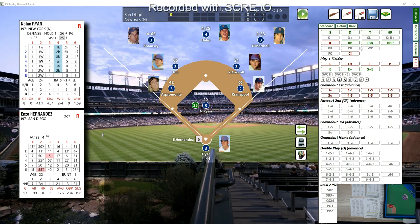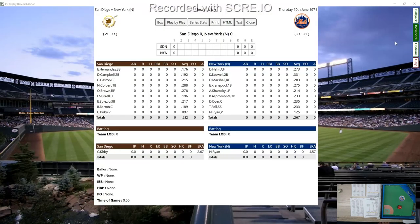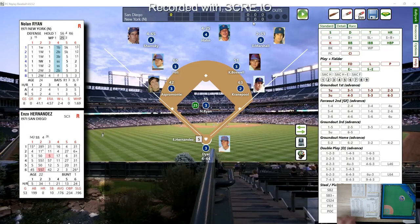We haven't rolled to see what kind of stuff they'll be having, so let's do that. Ryan will have his A stuff — he still walks a ton of guys, but he will have his A stuff. Ryan is an A and Kirby will be a B. Let's go over the lineups real quick: Hernandez, Campbell, Gaston, Colbert, Brown, Murrell, Spezio, Barton, and Kirby for the Padres. For the Mets it's Han, Boswell, Marshall, Crane Pool, Shamsky, Asper Monte, Dyer, Foley, and Nolan Ryan. Play ball!